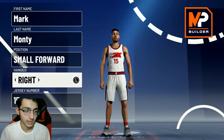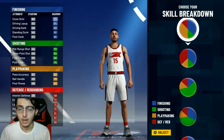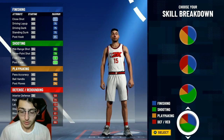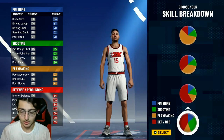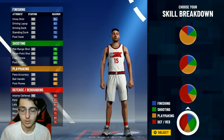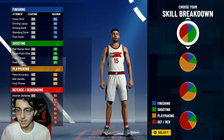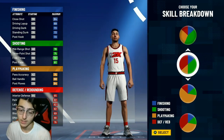You can choose whatever hand you want — right, left, doesn't matter. Jersey number, all this stuff doesn't matter. Now for the pie chart, last year everybody picked defensive rebounding and shooting. They added a new one that's 75% defensive rebounding and 25% shooting, but you're not going to want to pick that one. You want to select the green and red one — the 50% shooting and 50% defensive rebounding.